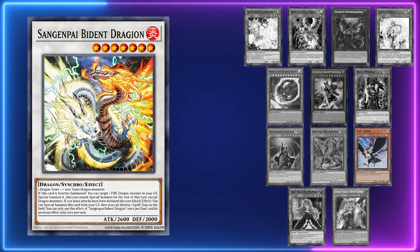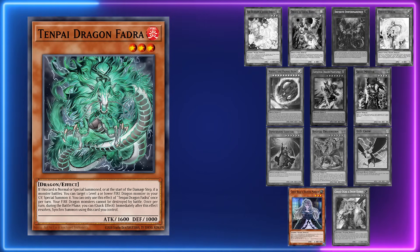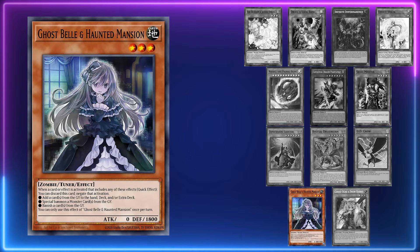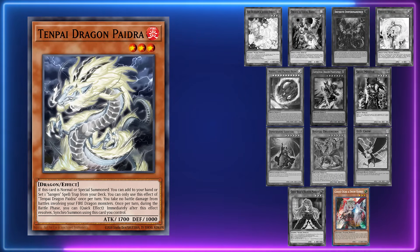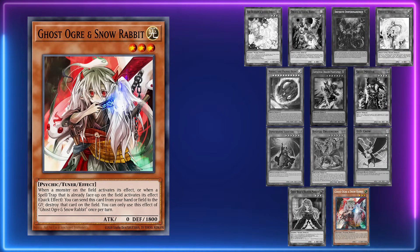DD Crow is better but not by a ton — it can't be used in the damage step, but they do target with Fadra and Bident Dragion which is a nice way to slow them down, though they can usually still get over 8,000 damage. Ghostbell is actually really solid — it's one of the few cards that can be used in the damage step because it negates activations, so you can use it in response to Fadra's effect to summon from the graveyard. Ghost Ogre is very strong — it doesn't target and can deal with multiple cards. It's great against the field spell, great against the quick synchro effects in the battle phase because it destroys the monster using the effect so it resolves without effect. Hand traps are very important since most face-down cards are destroyed by Harpy's Featherduster or Lightning Storm, which are super common in Tenpai Dragon.